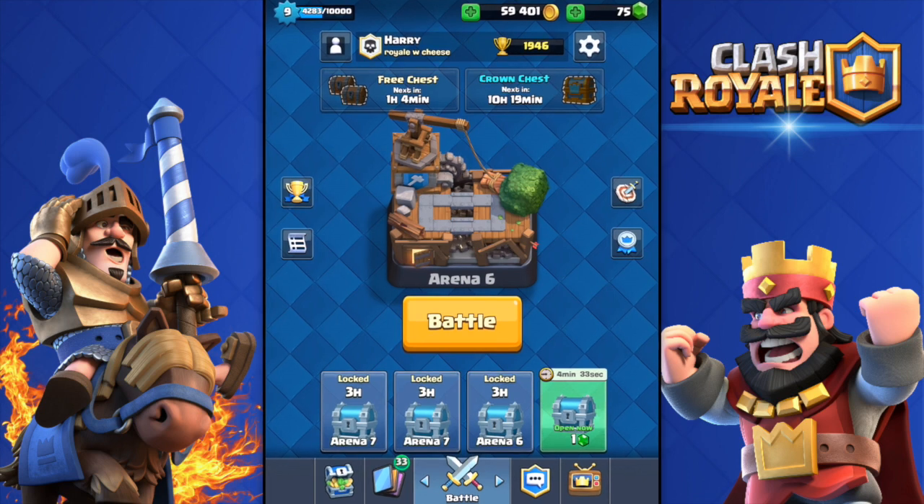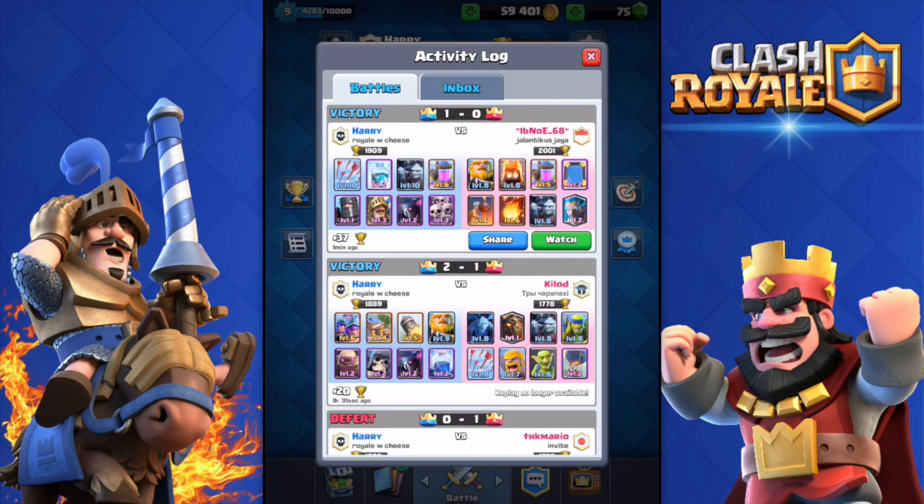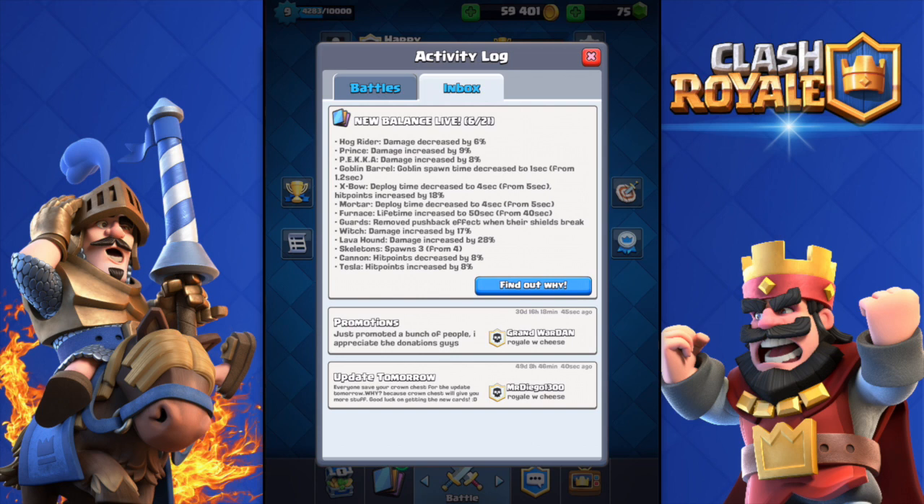Hey, what's up guys, welcome back to our Clash Royale video. Today, if you go to your inbox, there are new balance changes live on the 21st of June. The most important is that the Hog Rider got a damage decrease by six percent, which is quite big. We're not gonna see that many Hog Riders now because everybody was using the Hog Rider. The Prince damage was increased by nine percent and the PEKKA damage increased by eight percent.